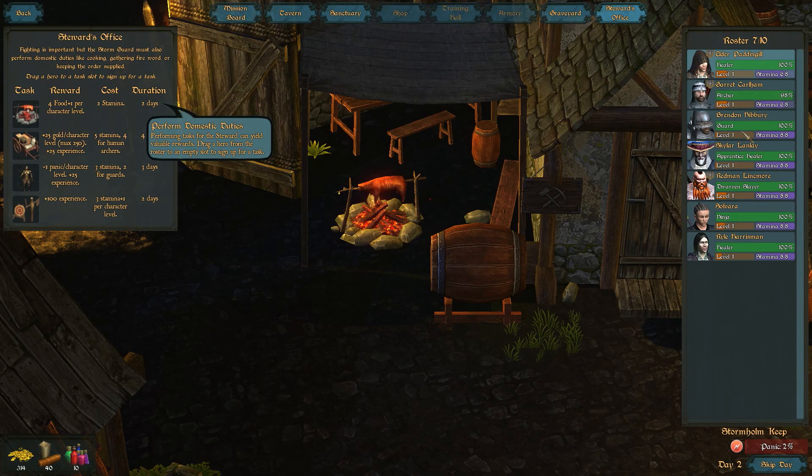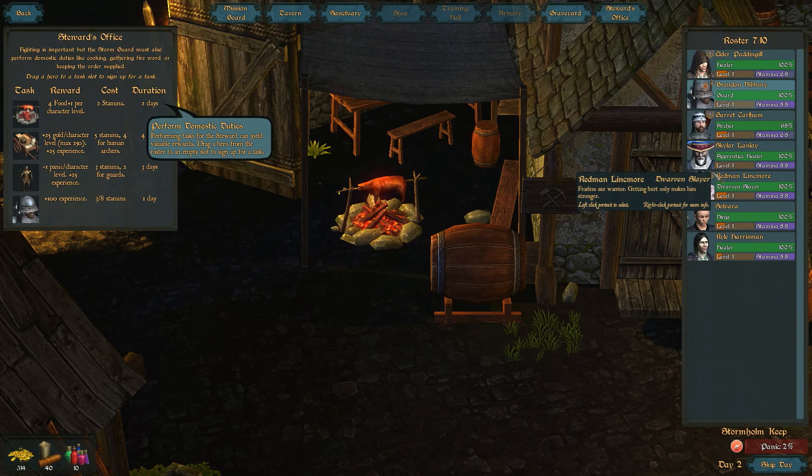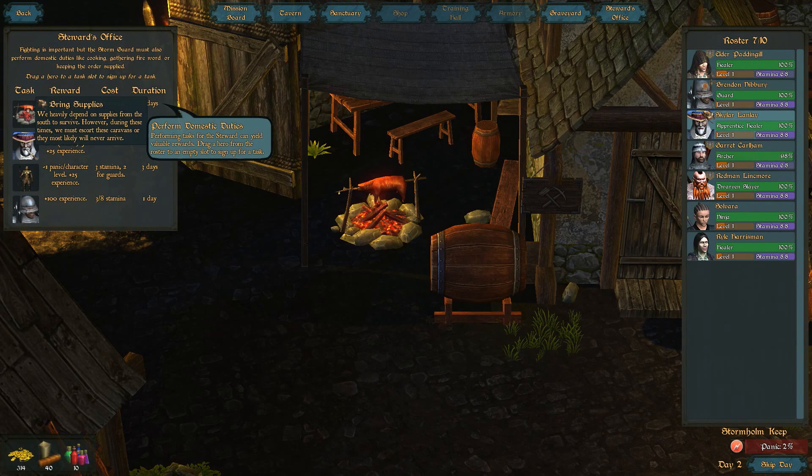The Keep itself has a Panic level, which may go up based on certain factors like ongoing uncompleted missions, and down when a mission is completed. The Panic level affects how much gold the Keep brings in each turn. On each turn, as much preparation may be taken as necessary, but the day ends when you go on a mission, which is presumed to take the rest of the day. You may also skip a day, which may be useful if you are too short on useful characters or gold to properly prepare for a mission. This is actually more useful because of the Steward's Office options.